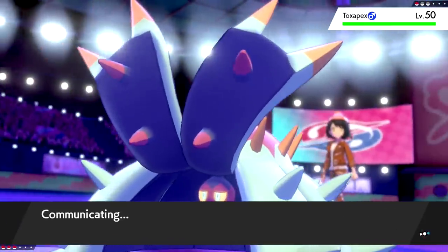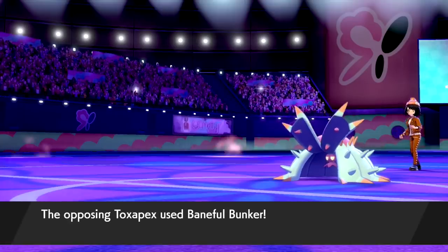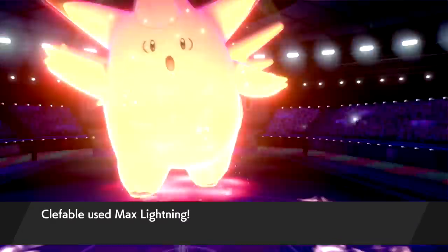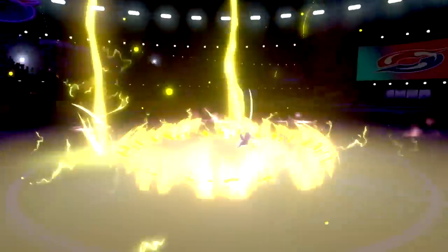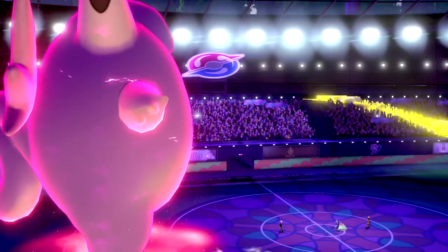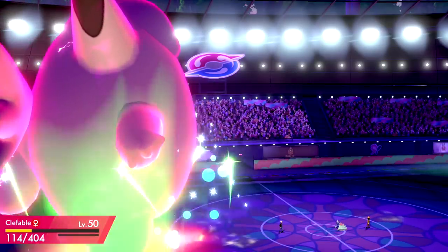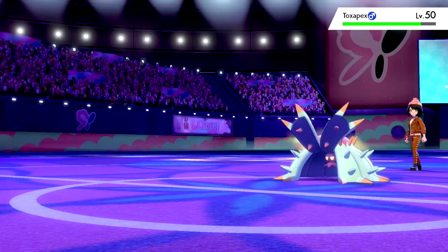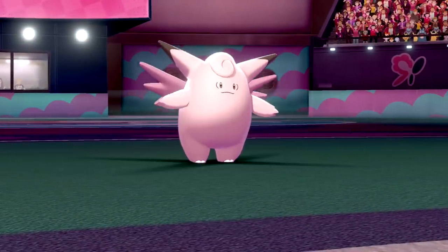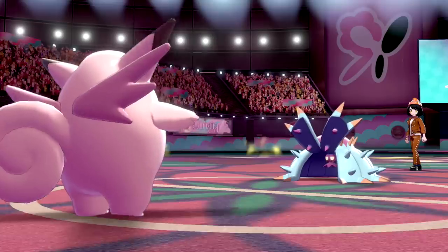We knock out Darmanitan — you're saying there's a chance, large Clefable! I love you so much. We had all those Defense drops; that easily would have killed us at half health. The last Pokémon is Toxapex — we click Max Lightning. That miss — they probably threw their controller. They go for Baneful Bunker to stall out Dynamax turns. Max Lightning still does a little damage through protect, but Baneful Bunker is annoying. Now we just T-bolt, getting some health back from Leftovers.